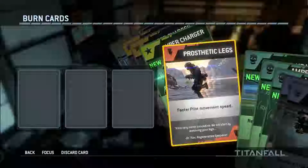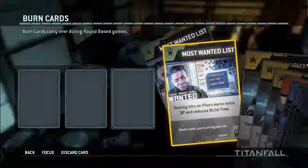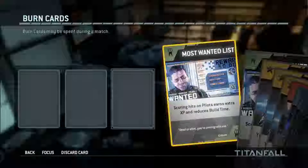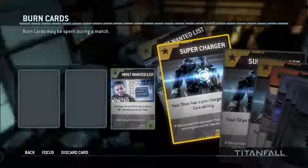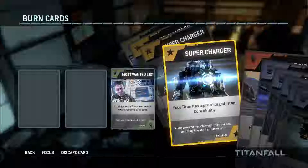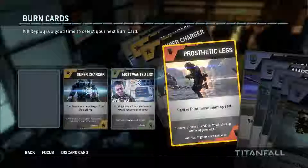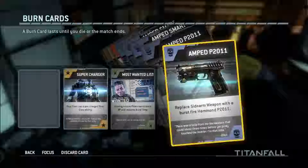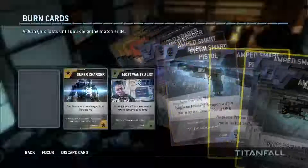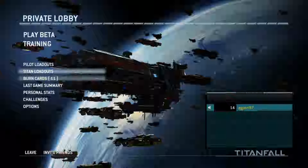Then you have burn cards. Those are one use only cards, which are burnt every time you die - so if you stay alive, you use the cards, and the moment you die, you lose the cards. So let's see what we have: Most Wanted gives you more experience by shooting enemy pilots. This one makes sure the special ability of the titan is already ready before it has to charge up. And all these others are to replace your weapons with better ones. This one I like the best because it makes your smart pistol really much stronger at the beginning.